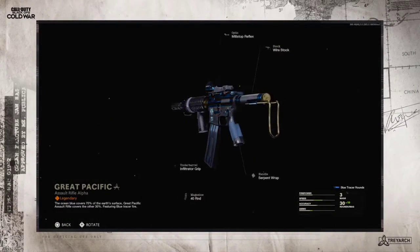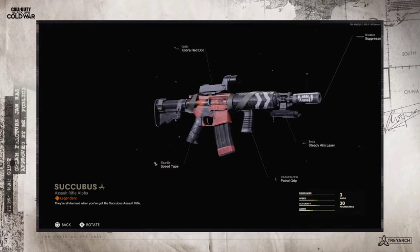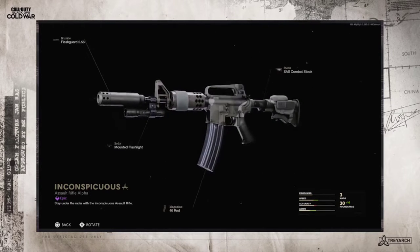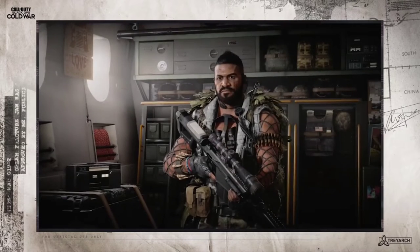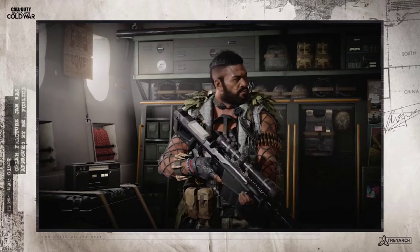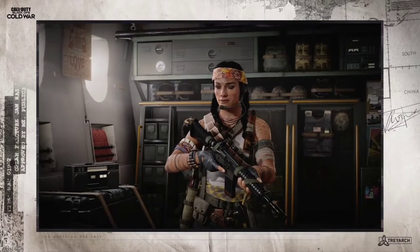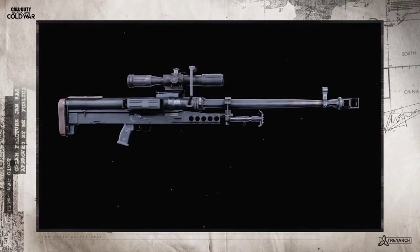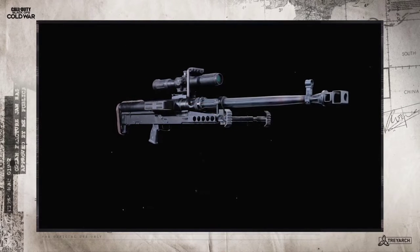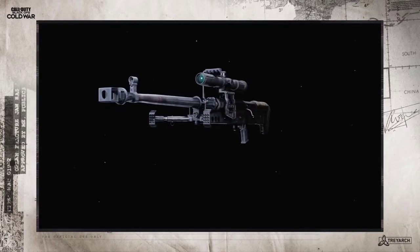Last but not least, Gunsmith Customs comes to Black Ops Cold War, allowing players to mix and match attachments from blueprints of the same weapon type in Create-A-Class. Across all modes in Warzone, Wolf joins the roster of NATO operators as an elite Delta Force sniper. Next week, Rivas will join the fight as our fourth new operator in Season 2. And just like in Multiplayer and Zombies, the new ZRG 20mm Sniper Rifle will be available to use in Warzone loadouts once unlocked.